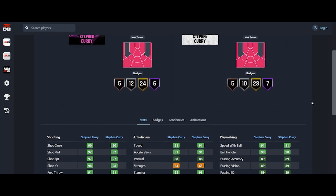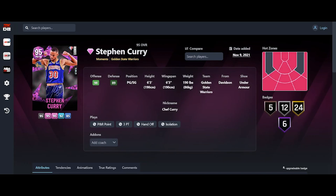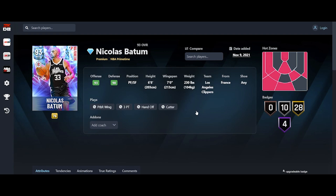It's basically the exact same card with Silver Mismatch and Silver Quick Chain added. If you already have the Steph Curry, please just keep him — there's no point in switching. Stephen Curry is still going to be expensive because he's Stephen Curry, but they did it wrong. Once again I'm done having faith in them making cards. So grab Nicholas Batum — let's go to him.